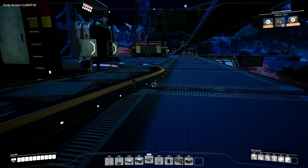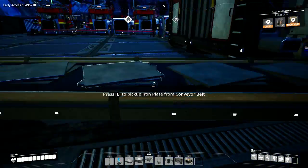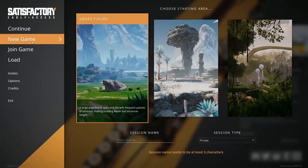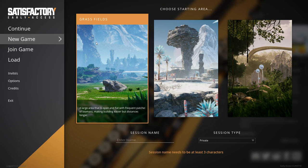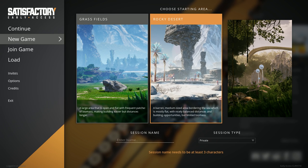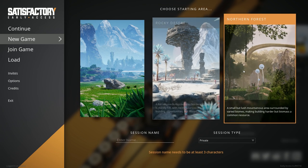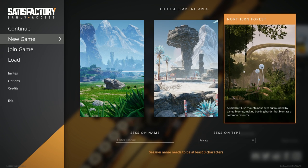So what's the replayability? Replayability comes into optimization and the different biomes. When you first start a game, you get three different difficulties. The first difficulty is an earth-like, the second one is a desert biome, and the third one is a rainforest — a very dense forest — which is a lot harder to build in. So they increase in difficulty, and that adds a lot to the replayability.